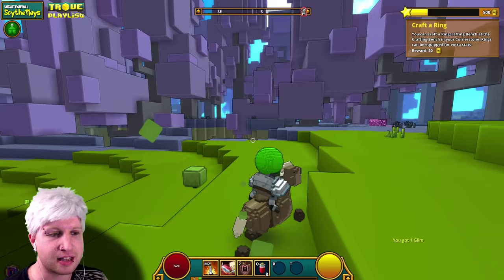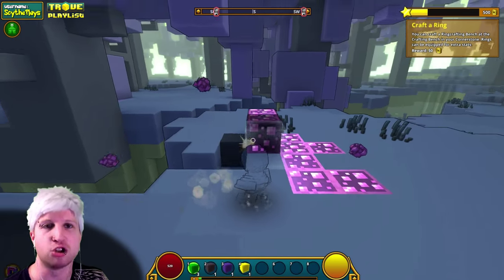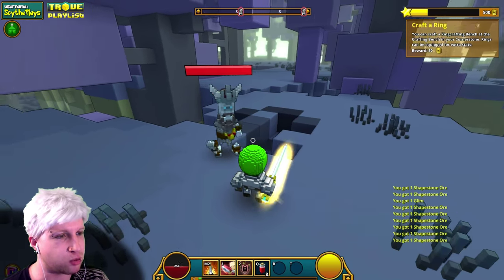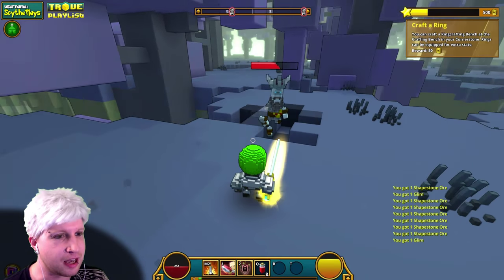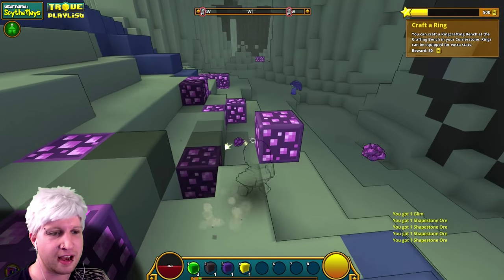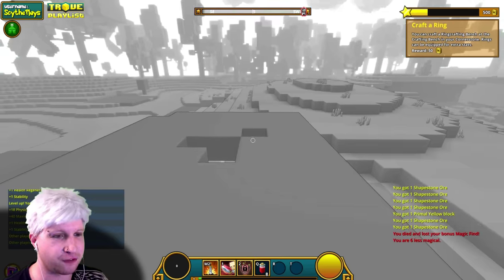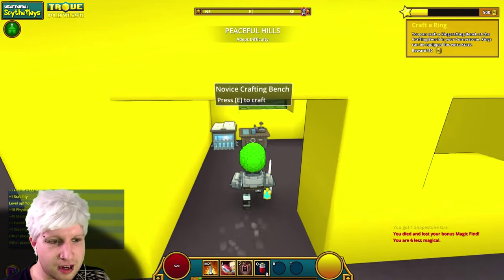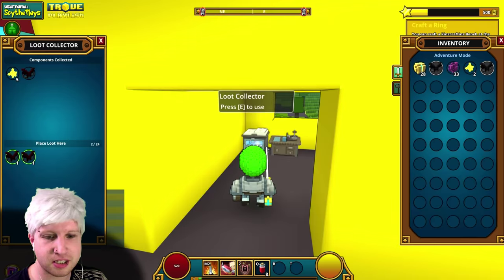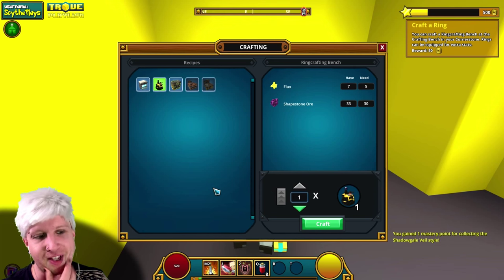We got 25 Shapestone — let's just jump down into this cave and get up to 30. When you die this way you'll lose all your magic find, but that's not really important, especially in the early game. Ring Crafting Station — we need a bit more flux. That's how you get flux at the beginning by deconstructing gear. Ring Crafting is one of the three professions in the game. They have Ring Crafting, Gardening, and Runecrafting. Each one of those is very resource-heavy — you're going to be very hard pressed to actually finish one of the professions, especially early in the game.